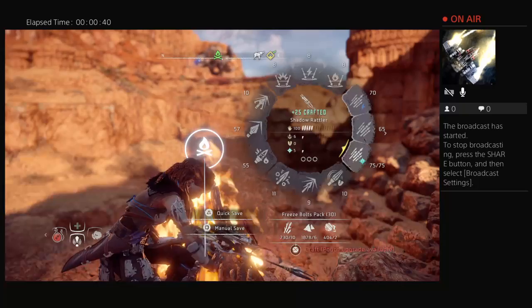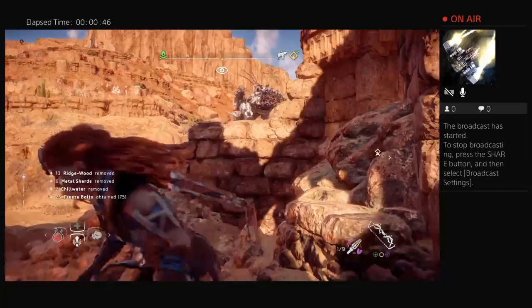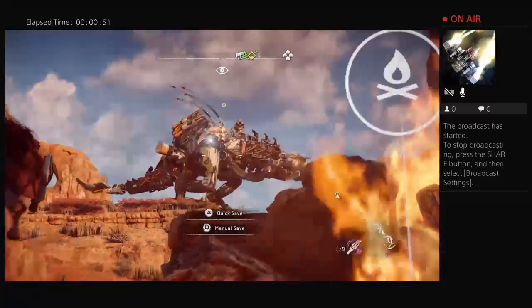First thing you're going to want to do is craft some Freeze Bolts for your Shadow Rattler. You're going to want to find a good hiding spot. Then you're going to want to shoot some Terrorblast Arrows at him.